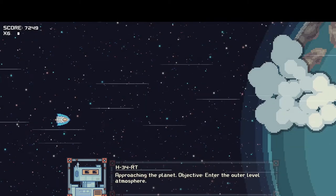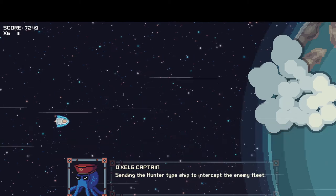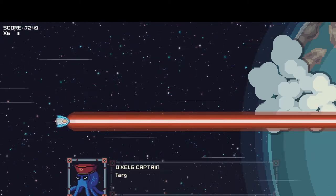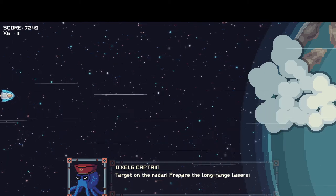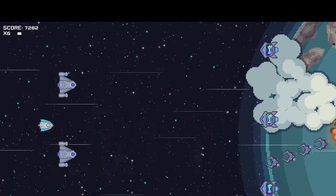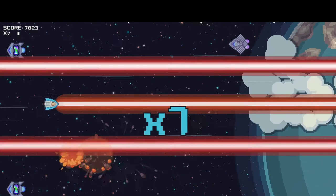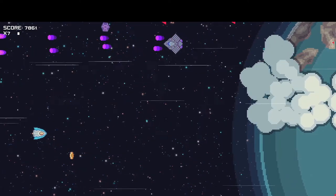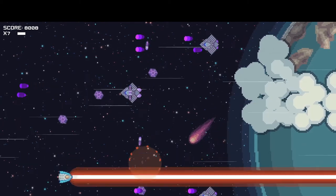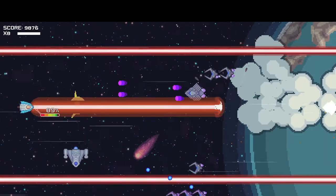Proceed to the planet, enter the outer level atmosphere. Sending the hunter-type ship to intercept the enemy fleet. Target on the radar, prepare long range. I totally forgot the voice I was doing for these guys. Oh - you start over from the very beginning. I see. Yeah, I didn't connect that in my head. Well in that case, this is possibly the least progress I've ever made in a roguelike for one of these videos.